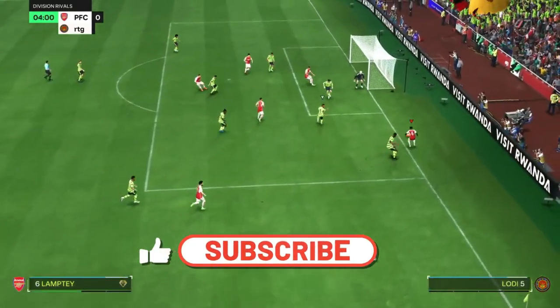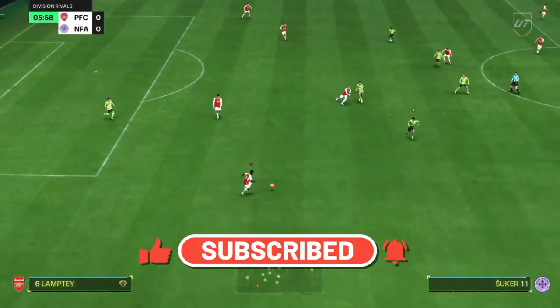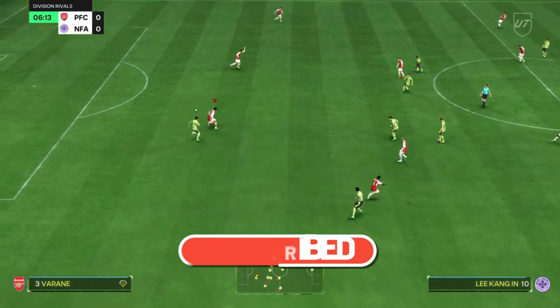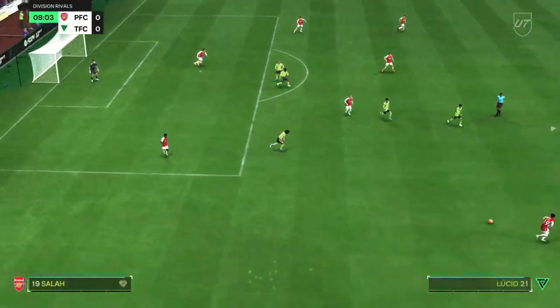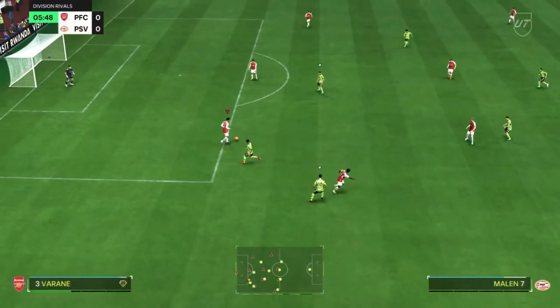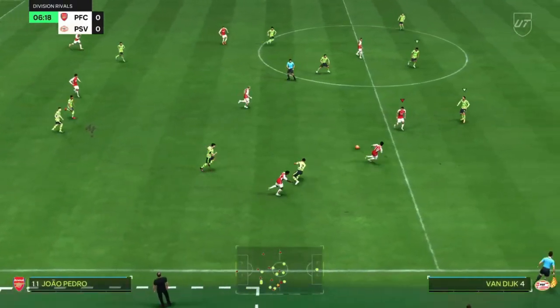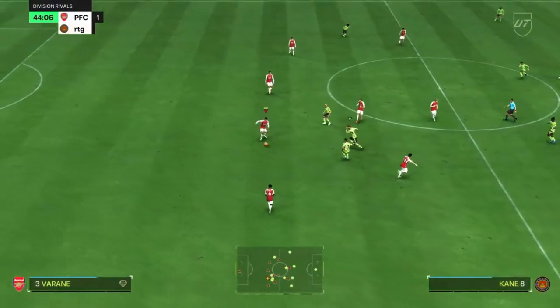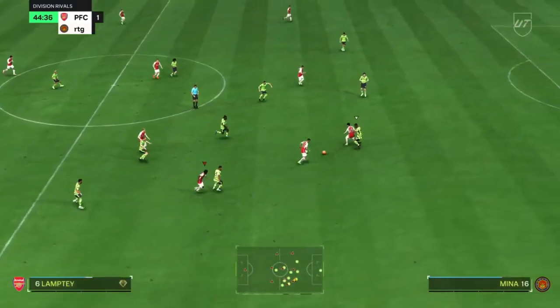His passing is much, much better than his stats suggest. With that Tiki Taka play style, Lamptey can play quick one-twos with his teammates all the way up the pitch while drawing defenders to him in the process. It is really powerful linking him up with players like Ødegaard in midfield to maximise the impact of quick one-touch passing. His long passing isn't half bad either — he can pick out teammates on the opposite side of the pitch and play some really nice through balls to get your wingers and strikers through on goal.